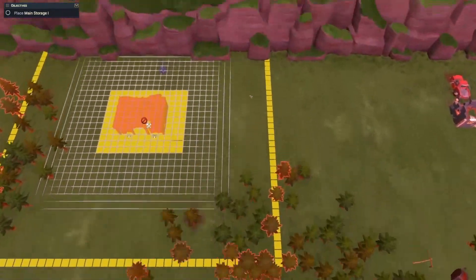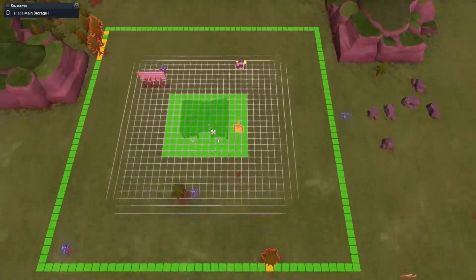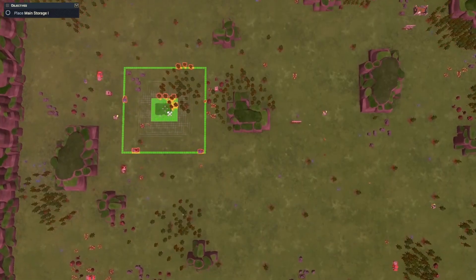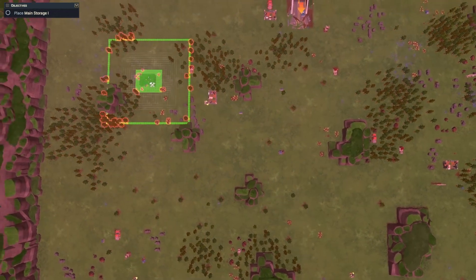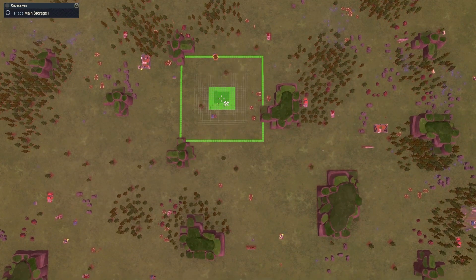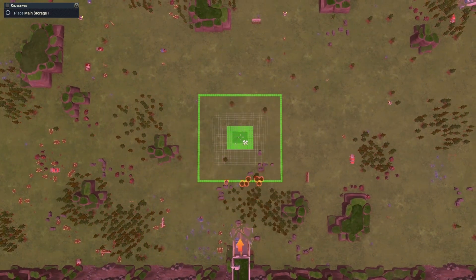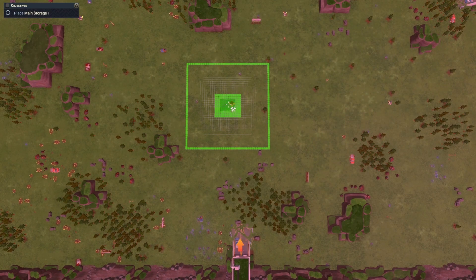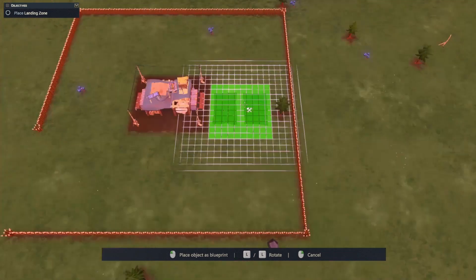Starting off we don't have any technology research, so there are some must-haves. One is being near berries, as berries are needed for research. The others are trees, stones, and possibly iron to build our base. Taking a quick look, this area up here has some stones, and we've got some berries back there. Not a whole lot of clear area to build, which is a little bit of a bummer. We do have some berries over here, so maybe we go right here and hike to get the berries.